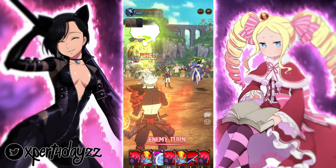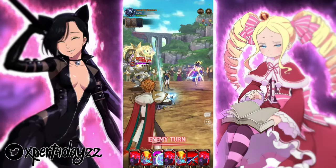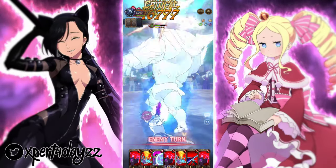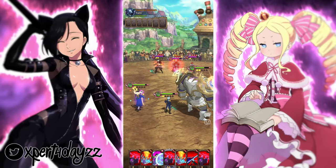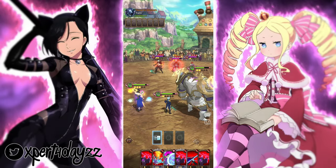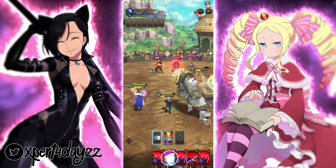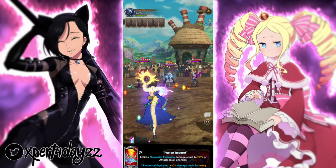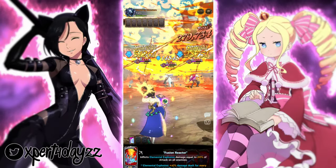I might be wrong though because it looks like it procs before the attack. I have a mono green team - this is actually kind of toxic, this is not gonna go well for me. So it's either I have to start with the elemental explosion card because it procs before the actual attack. Let's start with it - yes, it does proc before the attack, so the first attack has to be with that card if you want it to do crazy numbers.